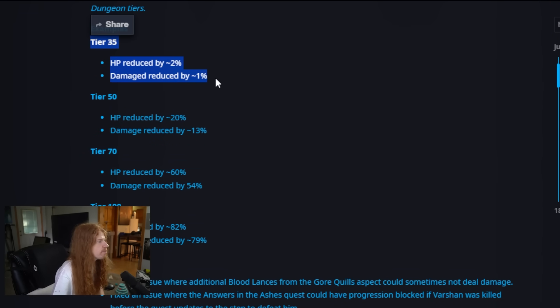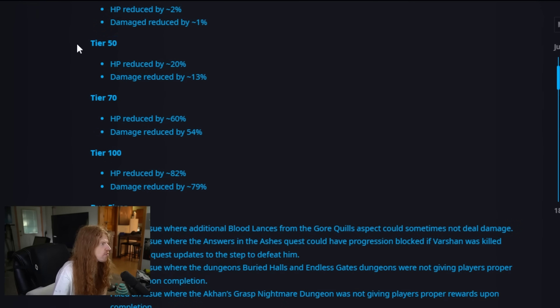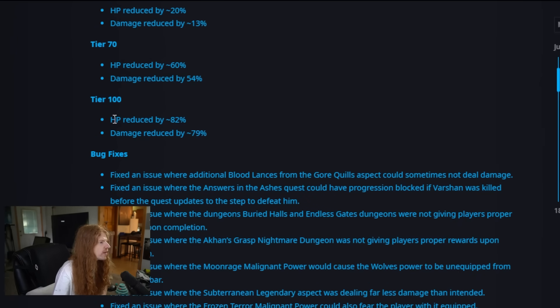So tier 35 — barely any reduction. We got 2% HP and 1% damage. But as you go down, it starts to get more significant. Tier 50: 20% HP and 13% damage reduction. Look at this — tier 70: HP reduced by 60%, damage reduced by 54%.